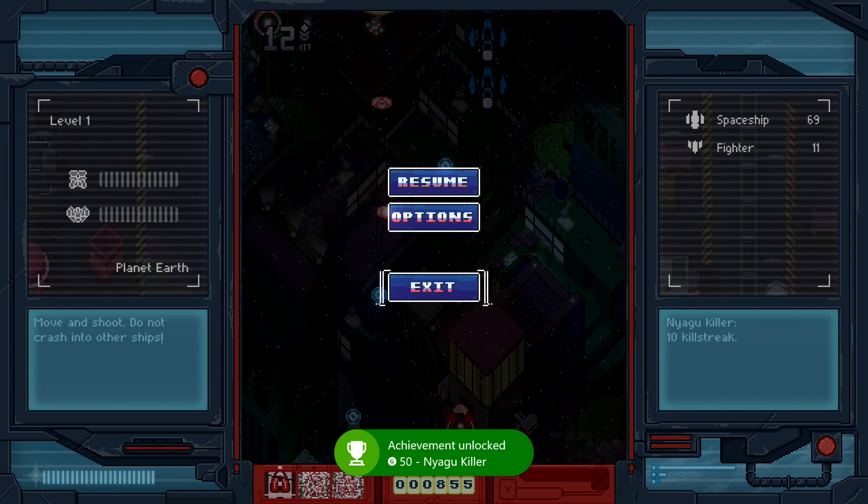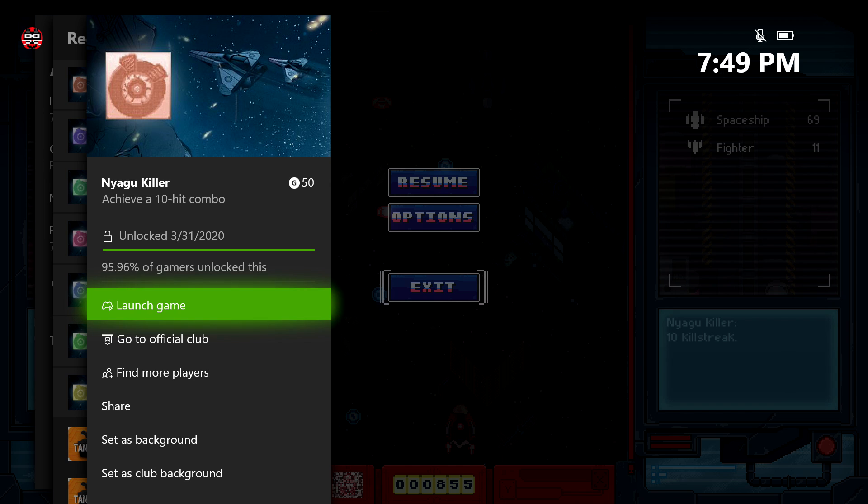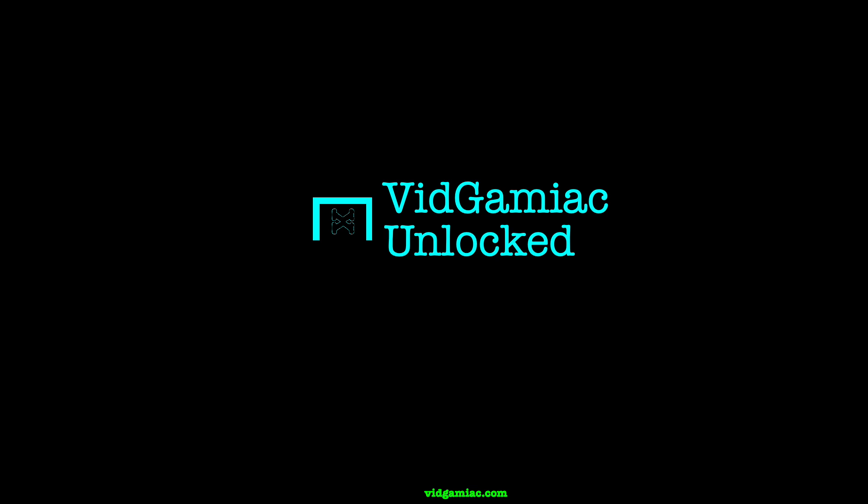100 gamer score. You should also get Nyagu Killer for hitting a 10-hit combo if you haven't gotten it already, for a 50 gamer score. And that's all there is to it.